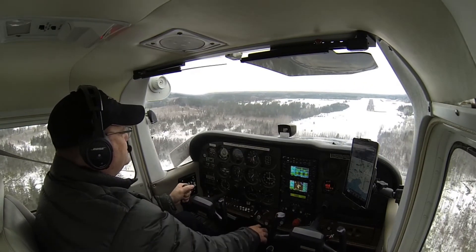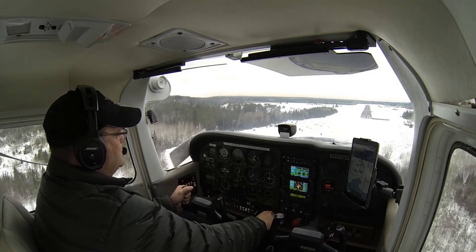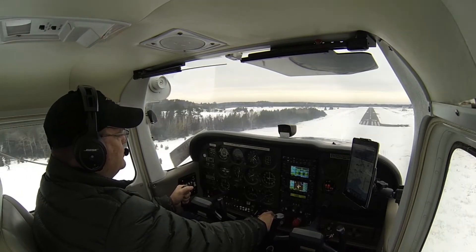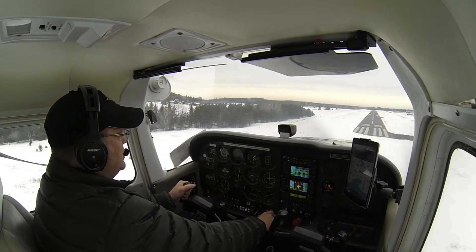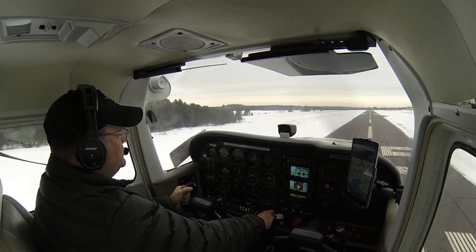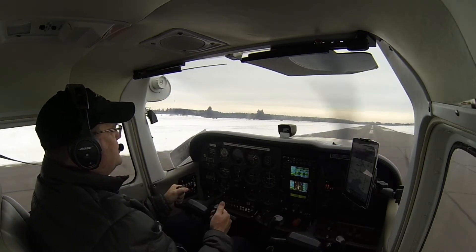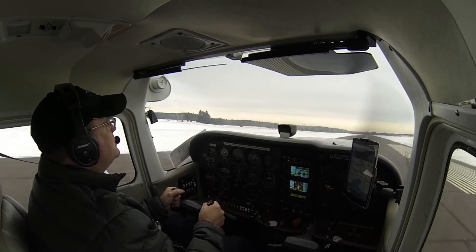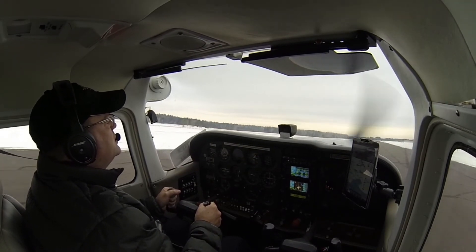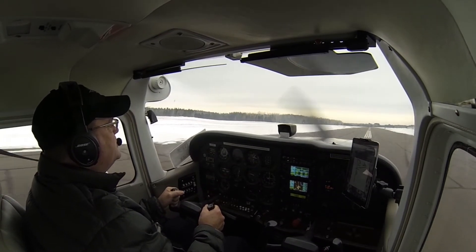Continue on down. Okay, we're just going to fly the airplane right down to the runway. Okay, we're starting to reduce the power. Add a little back pressure. Now we'll just hold it off and land the airplane. Lower the nose. Let the airplane decelerate.